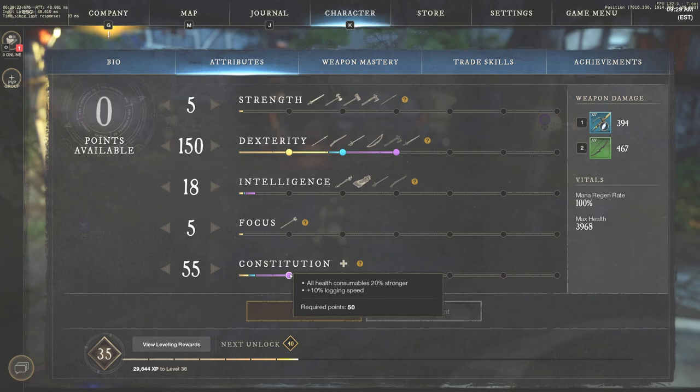For constitution, 50 is very strong because all health consumables become 20% stronger. So when you start the game, you want 50 constitution and 50 in your main damage attribute — whether that's strength for great axe, focus for life staff, or intelligence for ice gauntlet. Get 50 in both of those, then from there pump more into your damage stat so you can kill things faster.